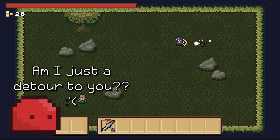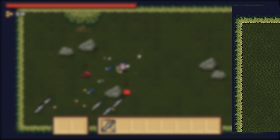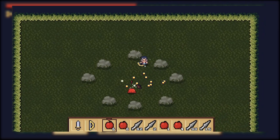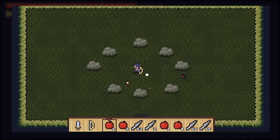Time for the big task this week: adding item drops and a shop system. Up until now, enemies only drop coins. But even those don't do anything when you pick them up — you just walk into them, they play a little coin sound, and then they disappear. Not really satisfying.